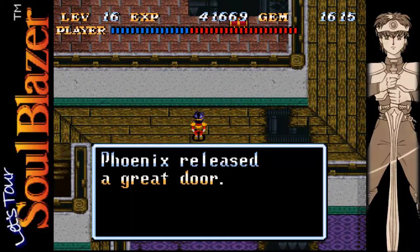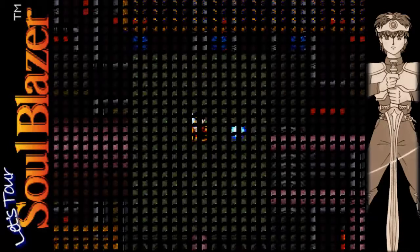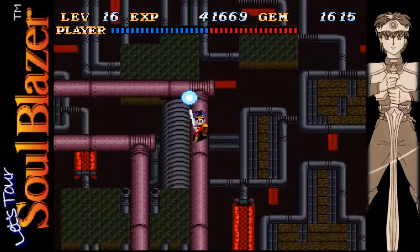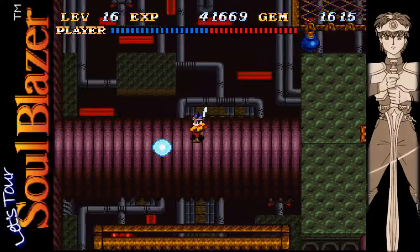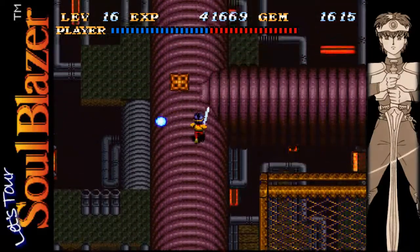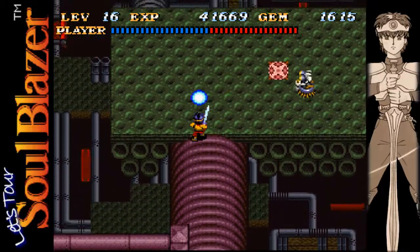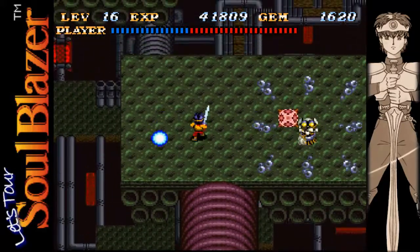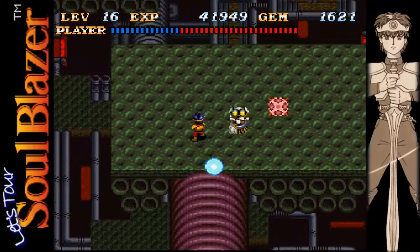Let's open up this one — and we released a Great Door. Not just a regular door, but a Great Door. Now we can get into that other room back in the lab. I don't think there's anything else down this way. Those flying metal monsters are probably the biggest pains to deal with right now — they'll fly around and chase after you if you don't get off screen fast enough. I'm trying to lure this one away from that spawn point for the flying metal monsters.